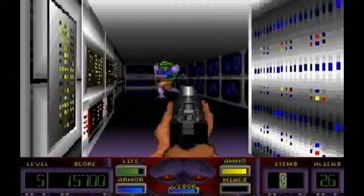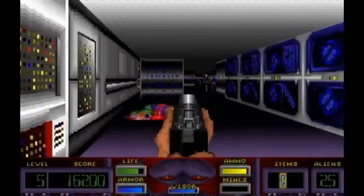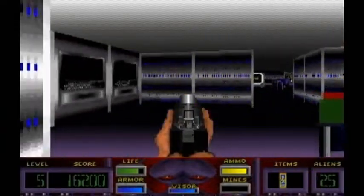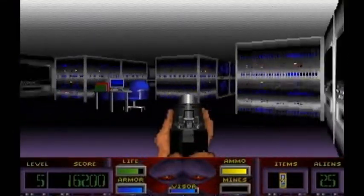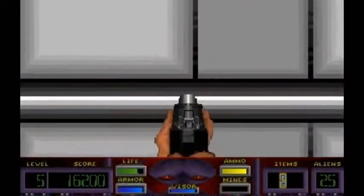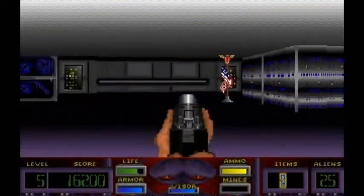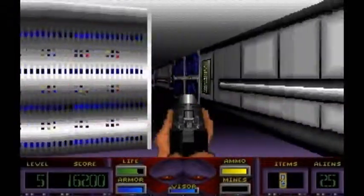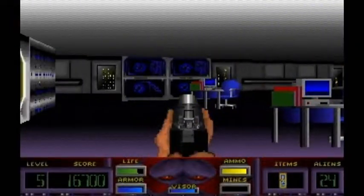Corridor 7 is strange because unlike most shooters of the time, you're not trying to find the exit. Instead, the objective is to eliminate the aliens on each floor and then return to the elevator you started at to move to the next level. This is actually a welcome change. It adds something different to the game, and since your goal is to return to the place you've already been, it's much harder to get lost in the maze-like levels.